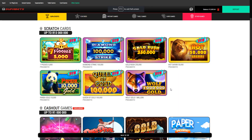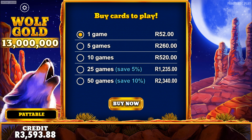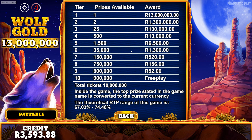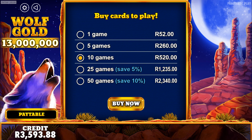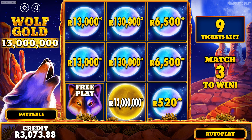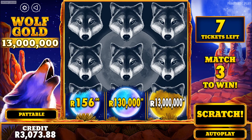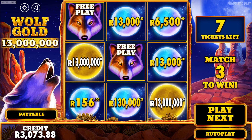The last one is Wolf Gold — it's also a new one. I hope it's a kind of throwback to some of the older ones. The new ones don't seem as good as the old ones. This one is 52 Rand a card — good lord. Wolf Gold, you are expensive. 13 million up for grabs though. I'm going to play 10 cards just because we've been playing 10 cards. It's very expensive, but let's check it out properly. Free play — nothing on that one. 156 Rand — nothing there. I'd rather take this 500 Rand and go play something like lightning roulette.